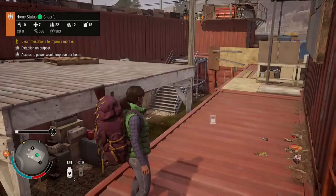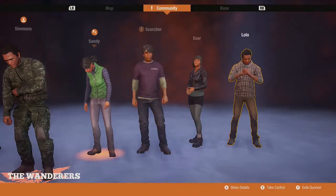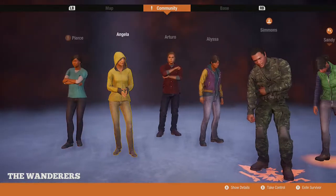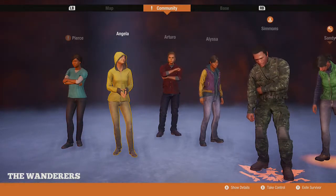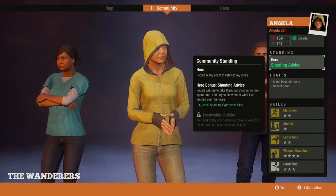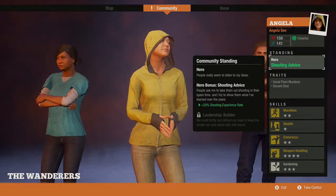There are a couple things you need. First of all, you need your community and the person you want to be the leader. Let's say Angela — she's a hero right now and her leadership is builder. If I want to make Angela my leader, it's pretty simple.